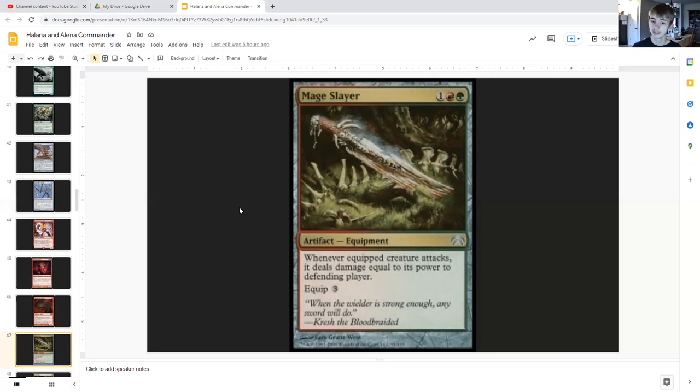Mage Slayer for one generic, one red and a green is an artifact equipment that says whenever the equipped creature attacks it deals damage equal to its power to the defending player. Side note — if your creature would happen to have lifelink or infect, or renown, or combat damage triggers like 'when this deals combat damage,' Mage Slayer sort of effects will account for this. Equip cost of three.